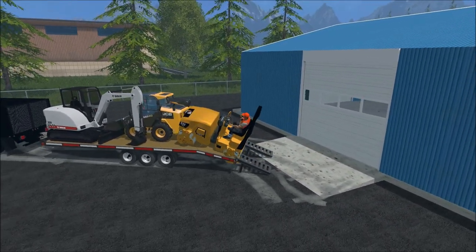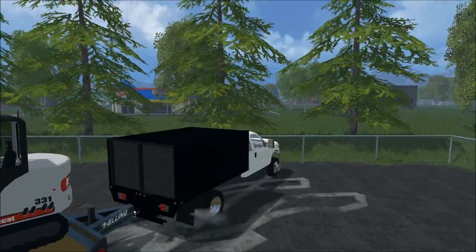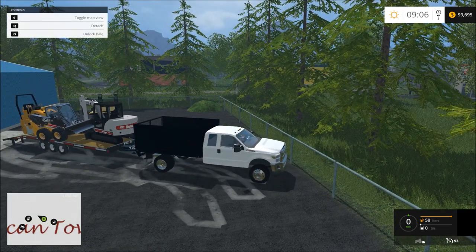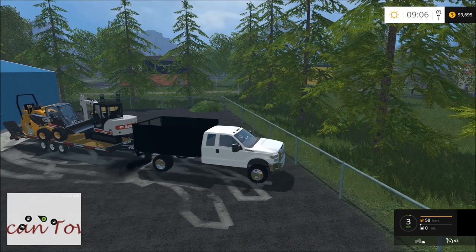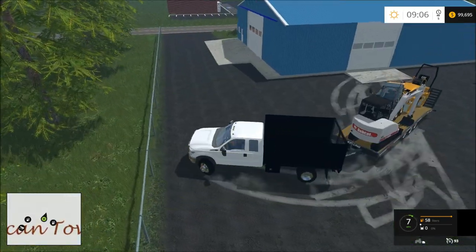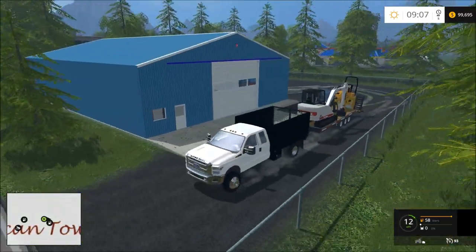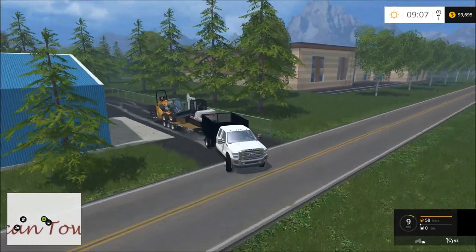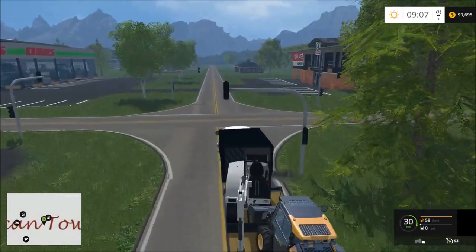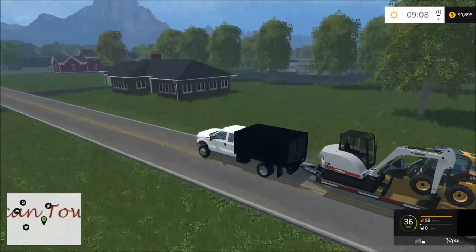Look at that little glitch there. I'm going to have to turn the HUD hider on because lately the load has not been locking — it's been really frustrating when it does not lock. I'll take extra precaution by doing that. The F550 is a really strong truck so it should haul us pretty good. Let's head on over to the house that we mowed earlier this week.